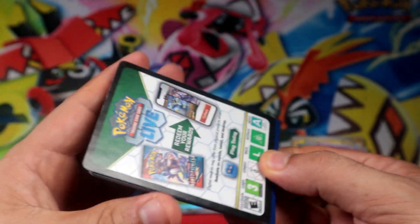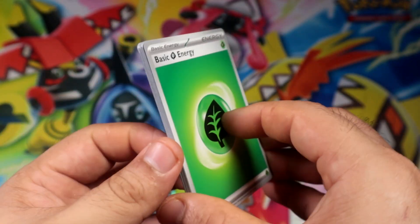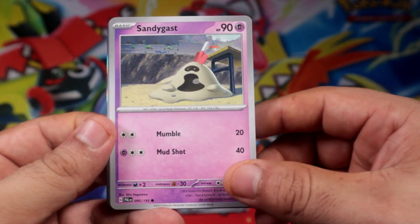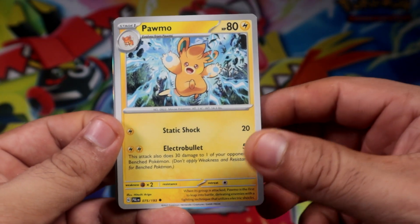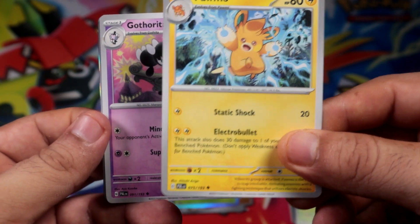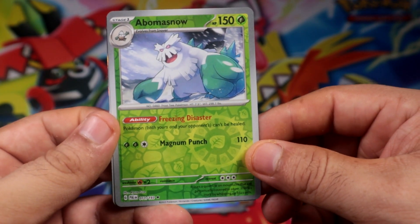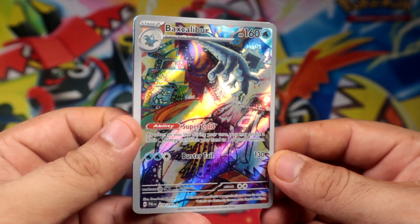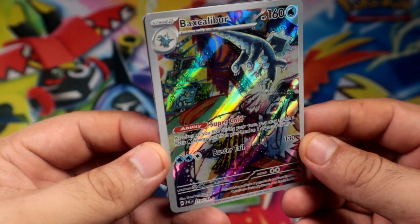Here we go and again I freaking left one card - wrong card. All right we have a green energy, Arboliva, Sandy, Carkol, Arboliva, Torasect punch - a reverse which is a rare. Whoa, a Caliber - I don't know what this one is but it looks pretty nice.